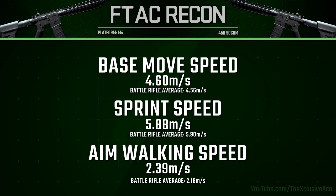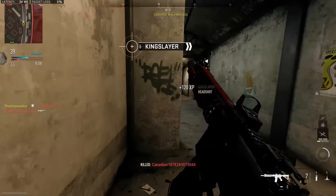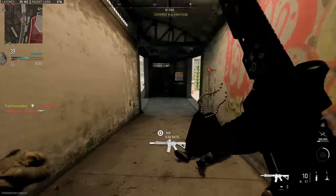For base mobility, our base movement speed and sprint movement speed are both within the realm of average — nothing really out of the ordinary. However, our aim walking movement speed is noticeably better than average for the battle rifle category. That said, it's still quite a slow aim walking speed in general, so you're probably not going to be able to take advantage of it a whole lot even though it is better than the other battle rifles. That wraps it up for the base stats.